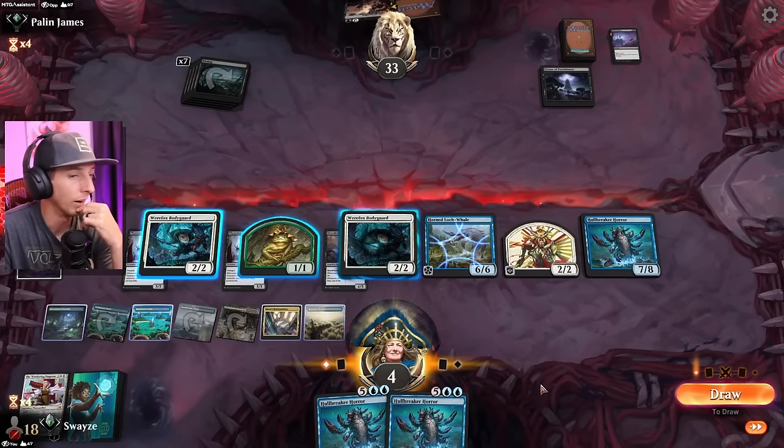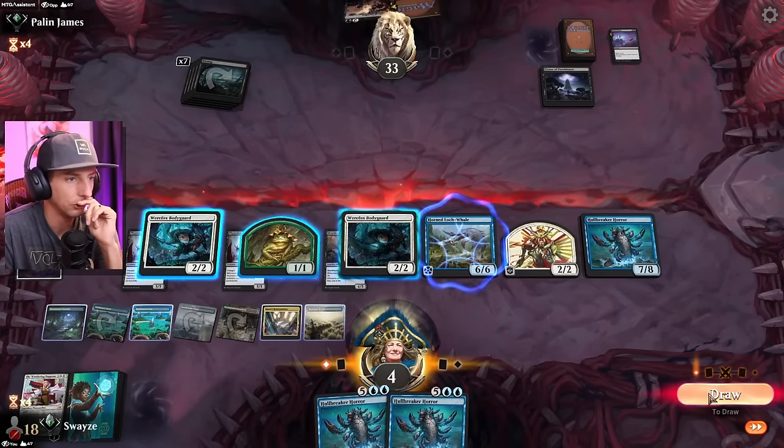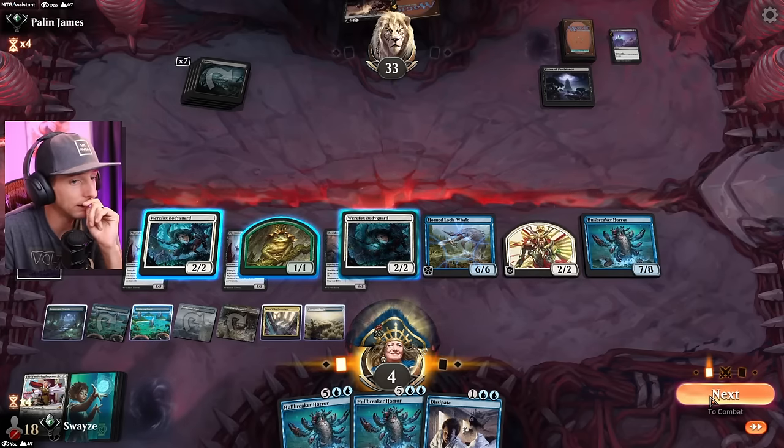There's a couple things they can reanimate, huh? But I don't even have anything to play anyways — it's not like I have a choice. Oh, Dissipate is clutch. Dissipate is so clutch.